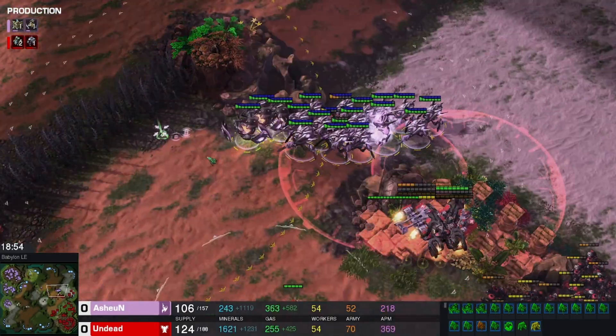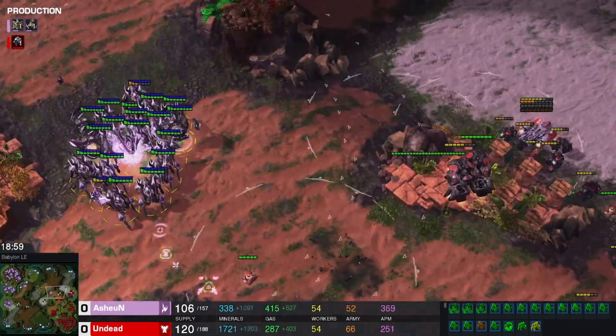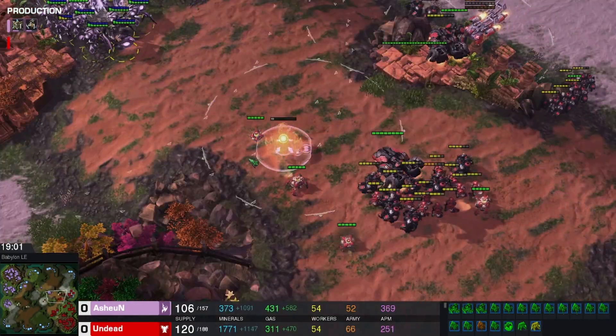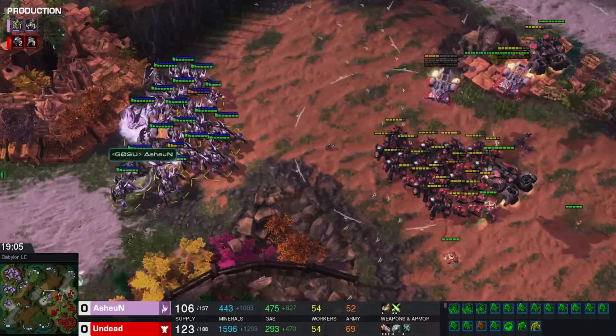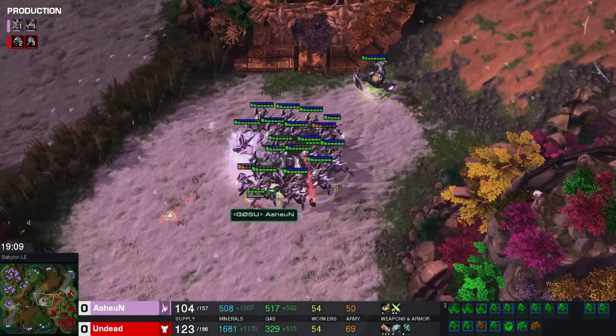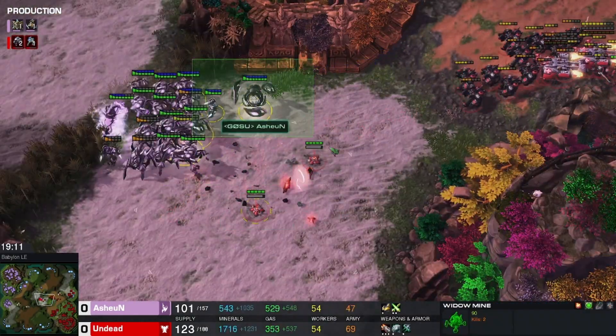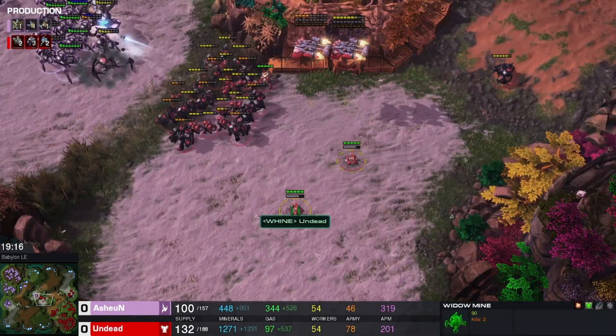Go around. Stim — make him stim, get out. Ball gets two widow mines. Another ball — one more widow mine. You have one more and it's done. These two widow mines that are in the middle of the map are just absolutely getting damage done.